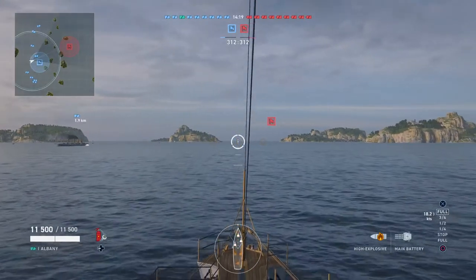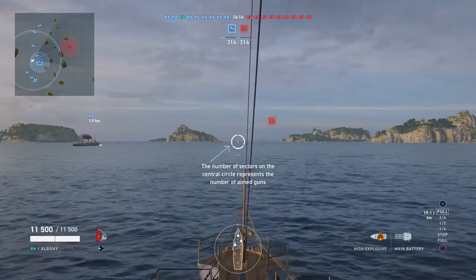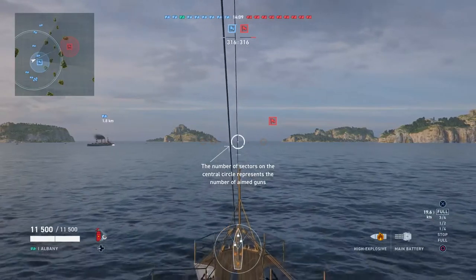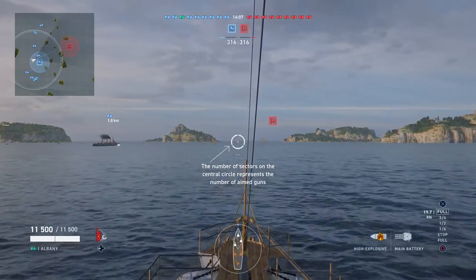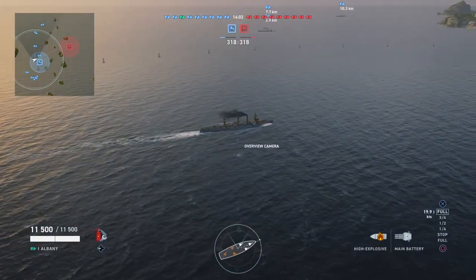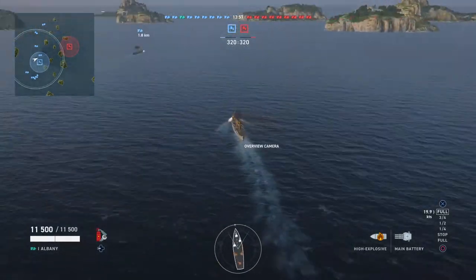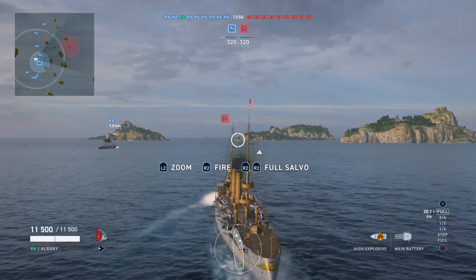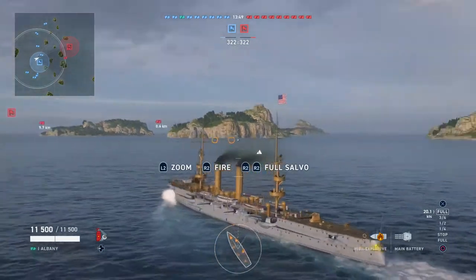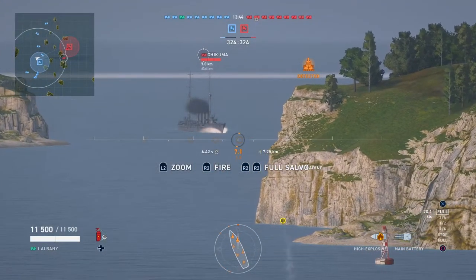We'll line up our ship with this gap between these two islands, heading in the direction of the enemy capture point. Down at the bottom we have three guns on our little ship model shown in white — the ones facing forward. As we spin around, other guns become available to fire. Right now we've got two guns, so the aiming circle has two halves. The little orange indicators follow, and once they reach the middle those guns have caught up.